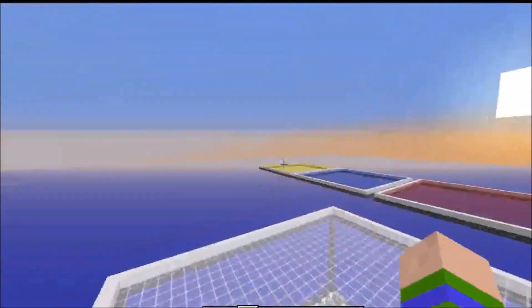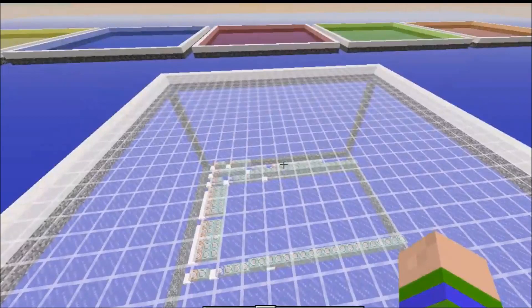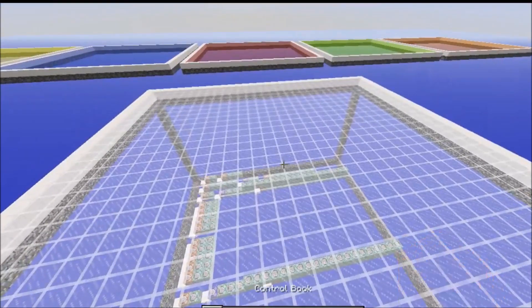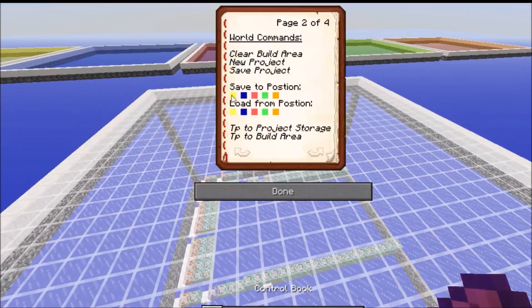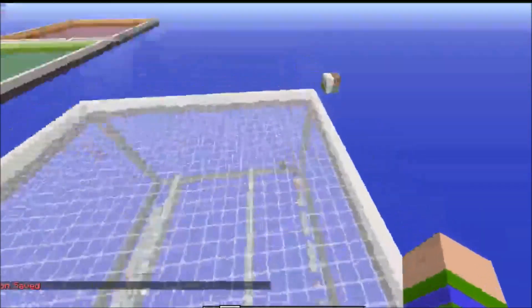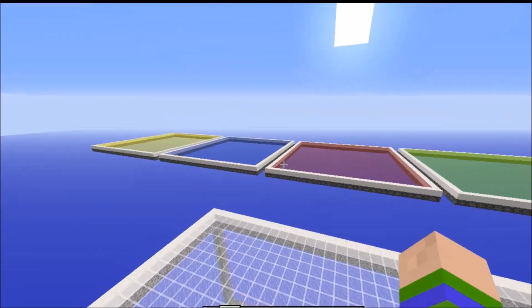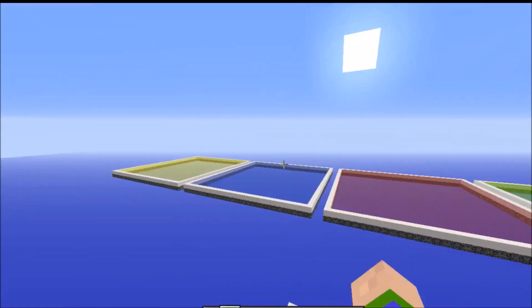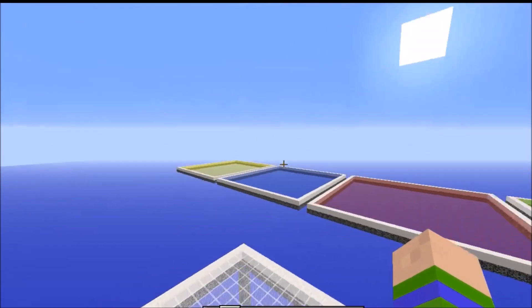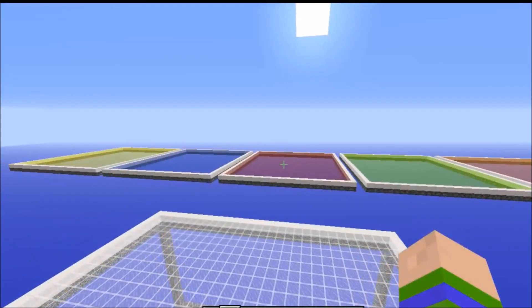That would be your project, and it gives you a clean slate so you can start building. As you design something and reach a point where the design was good but you want to start again from scratch — or perhaps you've made a proof of concept — you could save to a position, cloning your build to one of the platforms. You can use each platform differently: for a 5x5 door, for example, you might have the top section, the sides, the bottom section, and then all together.